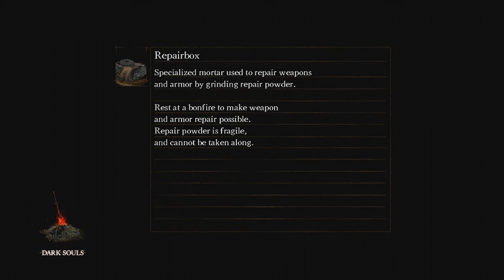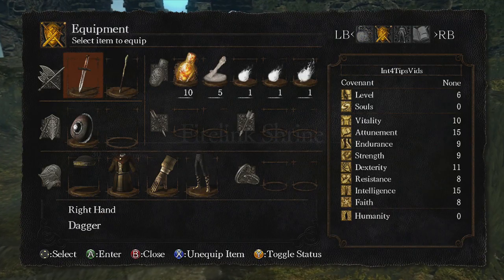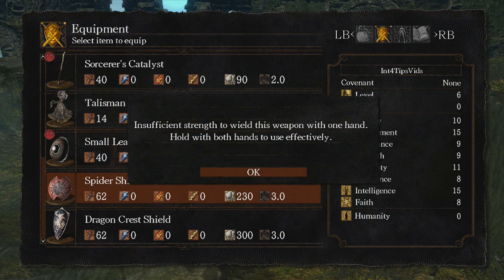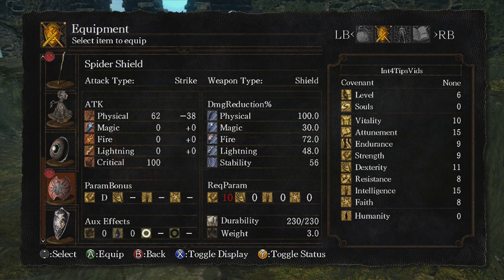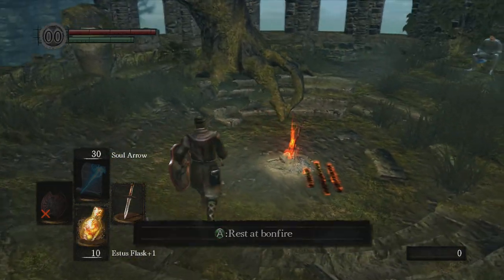So there you have it - some good items right at the beginning of the game that can help a lot. If you're playing as a faith build, Astora's Straight Sword should be pretty good. I've never actually played as a faith build yet - it's the only one of the main four builds that I have not done. But I'm just going to equip this Spider Shield because I really like it. Oh, I can't even hold it yet - it requires 10 strength and I have 9, so next time I level up I'll put one point into strength and be able to use that awesome shield. Alright guys, well that's it for now, thanks for watching.